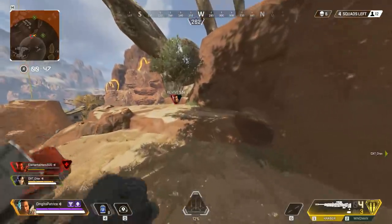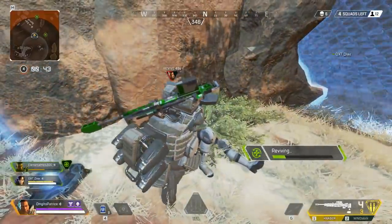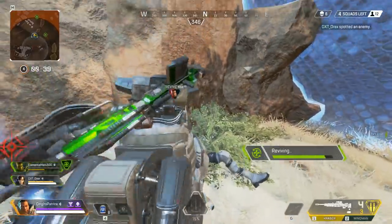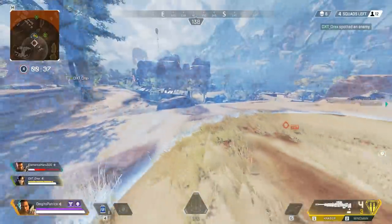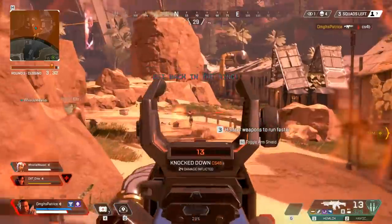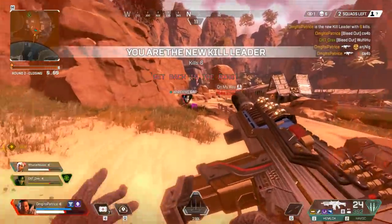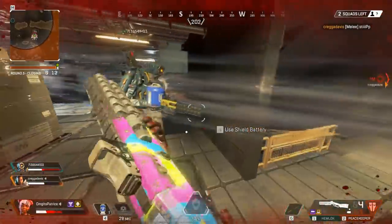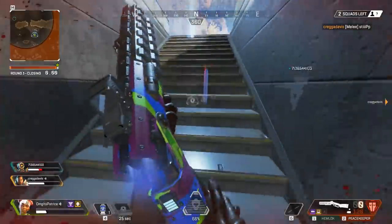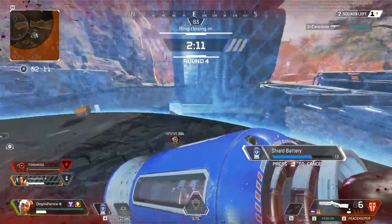Moving on to his tactical: Dome of Protection — I call it a bubble shield. Basically what it does is block any incoming or outgoing projectiles, so any bullets, barrages, or grenades will bounce off this shield. It lasts for 15 seconds, which is enough to cover from any bombarding abilities including your own. You have enough time to revive your team, heal yourself, or loot. When using it in a fight be careful, since the dome might confuse your teammates quite a lot, and sometimes if you throw it at the wrong time you could block off their potential kill or grenade.